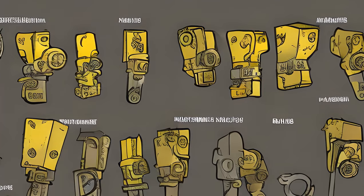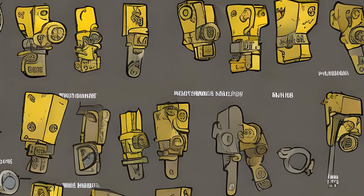Keys, once collected, cannot be removed from inventory or placed in stash, and weigh nothing.